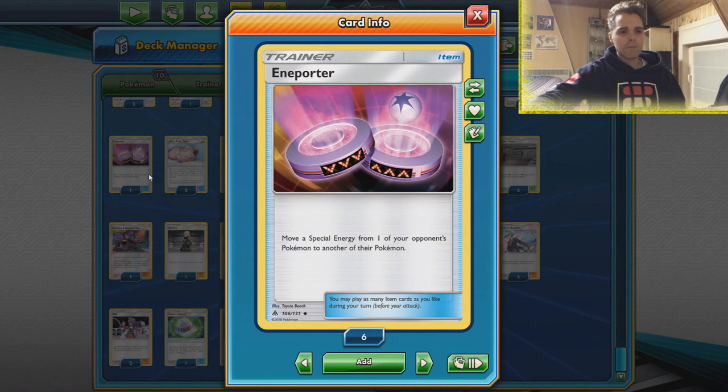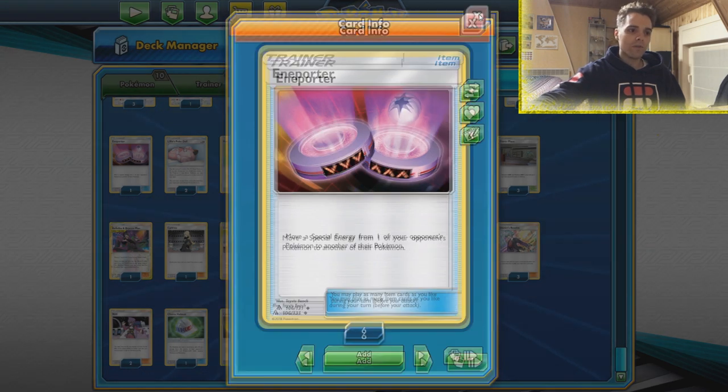Indigo Porter is also a little bit disruptive, definitely against ADP. We can use it to move a special energy attached to one of the opponent's Pokémon to another one. So let's say they use Rainbow Energy on an ADP — let's get that to a Jirachi so it's useless. Very disruptive.